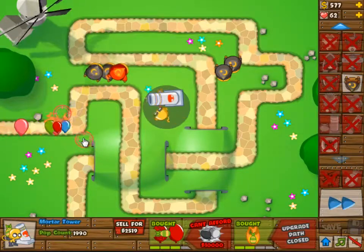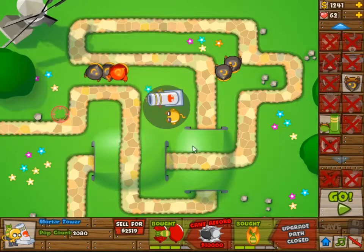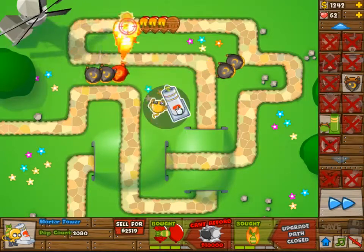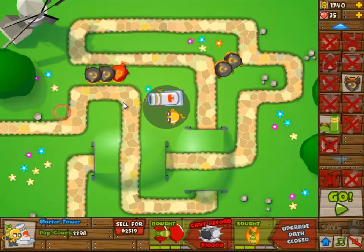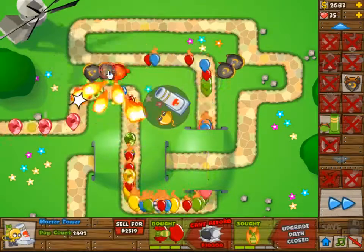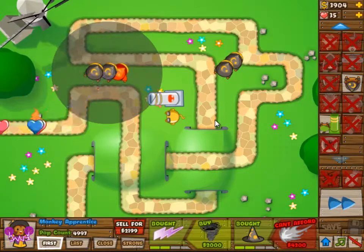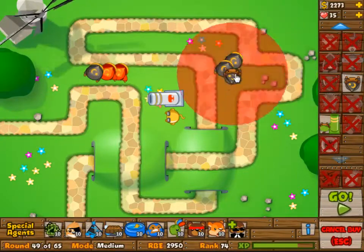The 2-3 Apprentice is probably the best one you can have for this stage, because it does a lot of damage to MOABs as well as just a lot of damage in general to single or multiple bloons. I do lose quite a few lives actually — 35 left. I'm going to make more 2-3 Apprentices because they are great at taking down large groups of bloons as well as the MOABs in round 50.